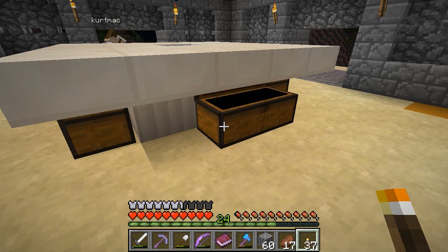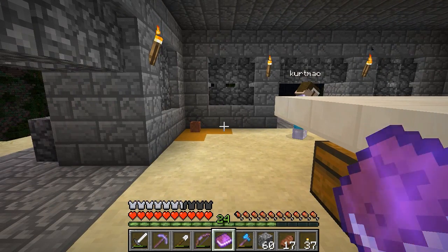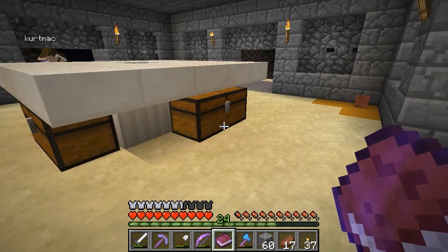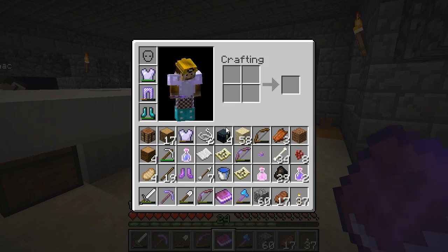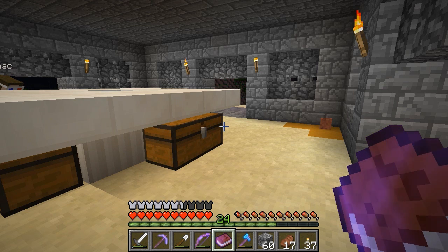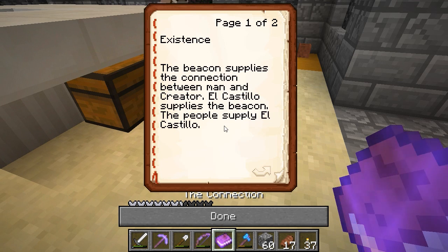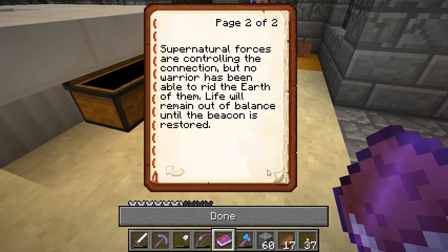There's a written book - 'Chichen Itza: El Castillo - the portal between time and no time. The very rock of this pyramid is the hardware which makes the connection between man and creator. Offer what you will to manifest the Ones who came before. The sun and the stars are both supported and tamed by faithful offerings. The people maintain the cosmos as the cosmos maintain the people - as it is the circle of existence.' Another book: 'The beacon supplies the connection between man and creator. El Castillo supplies the beacon. Supernatural forces are controlling the connection but no warrior has been able to rid the earth of them. Life will remain out of balance until the beacon is restored.'